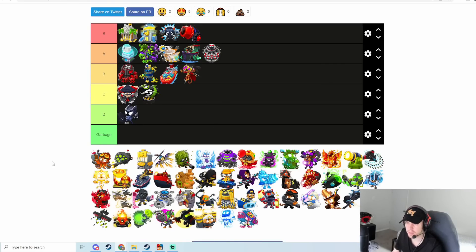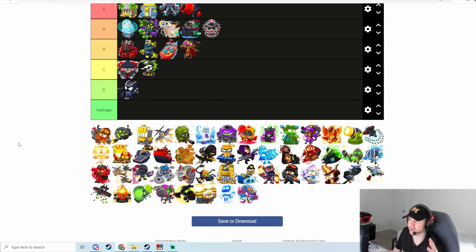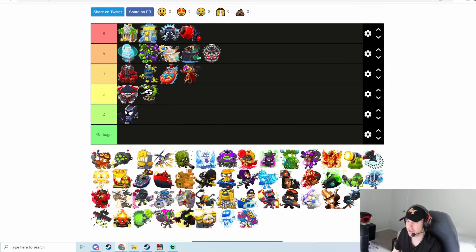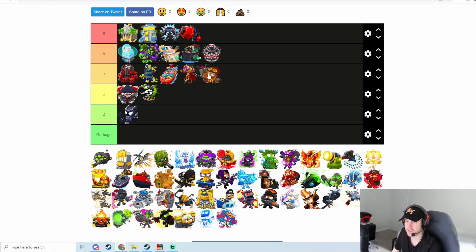Perma Brew is kind of the opposite — it used to be extremely good. It had more range and could buff a ton of Ninjas, but it did get nerfed recently — the Perma Brew range went from 55 to 45, and because of that it's not nearly as good anymore. You don't see Ninja out much anymore this season. You can still move your Perma Brew around with a Heli to cover the full map, but overall Perma Brew is a lot worse now. I think it's going to be B tier — before the update I'd probably put it S tier, that's how much the range nerf impacted it.